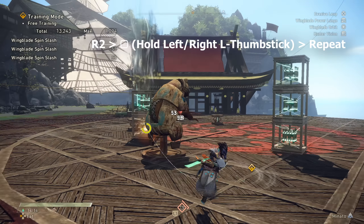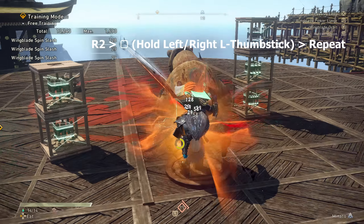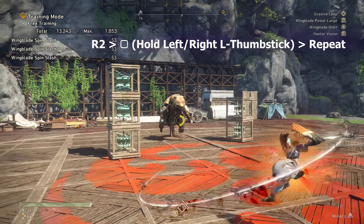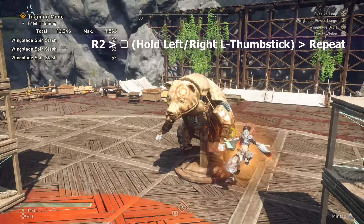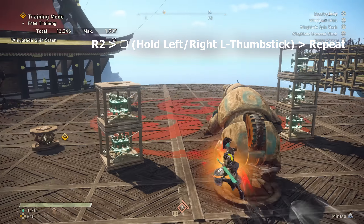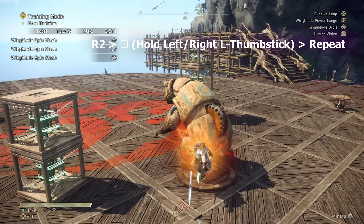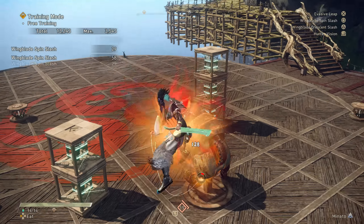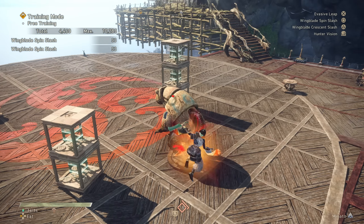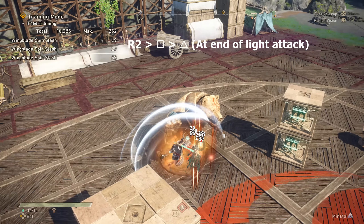Pull in with R2 then hit square while holding left or right. Once you eventually get to red aura, this will extend how long you can spin for, dealing huge damage against big monsters and covering a large distance. If it is a small monster, you don't want to hold any direction so you can attack at the lowest point in a vertical line. Holding upward seems to never be worth it against most fights because you miss most of your hits. Repeat that combo while dodging when needed, and once near the end of your gauge, pull in and press square one more time without direction so you can attack in place. Then — this is important — hit triangle near the end of the animation.